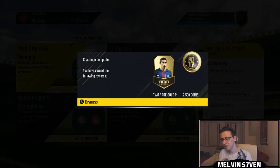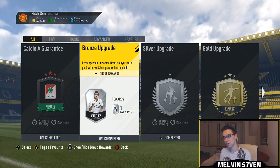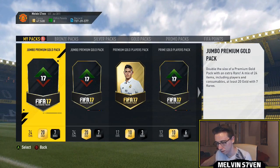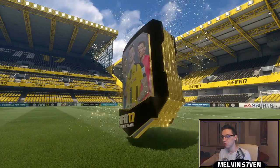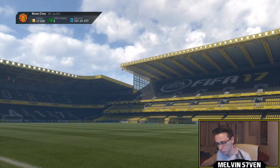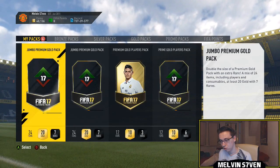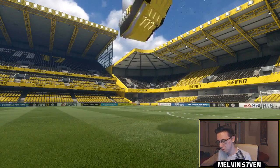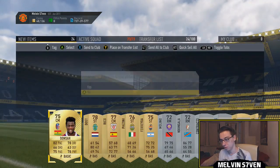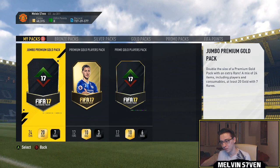You get a two rare gold players pack — that's not as good as I thought — and a prime gold players pack which is a 45k pack, which to be honest usually gives nothing good. The rewards aren't as good as last week's European marquee matchups, but still fairly decent — certainly better than the last standard set whose rewards were absolute trash. I'd say you'll be spending around 50k including the expensive teams, though you could get it done cheaper if you wait for the hype to die down.